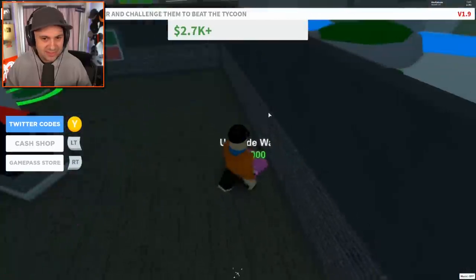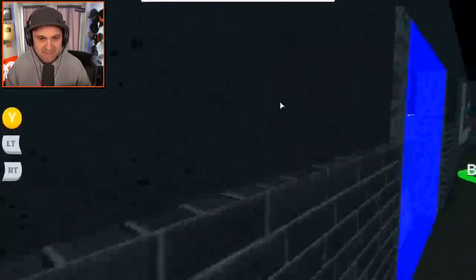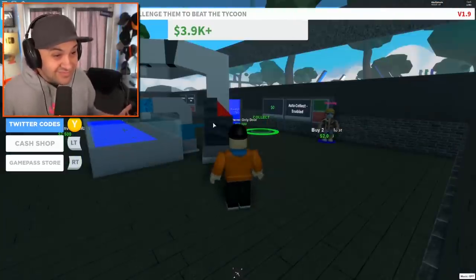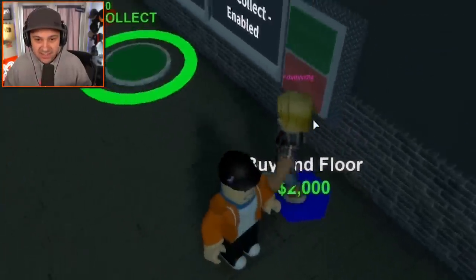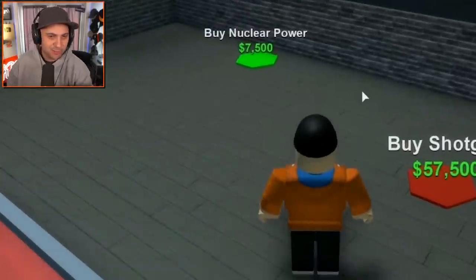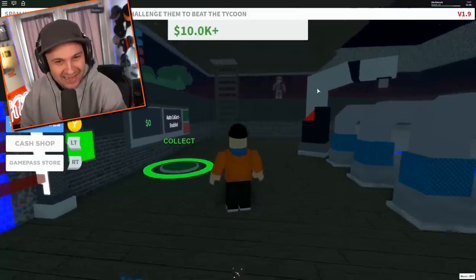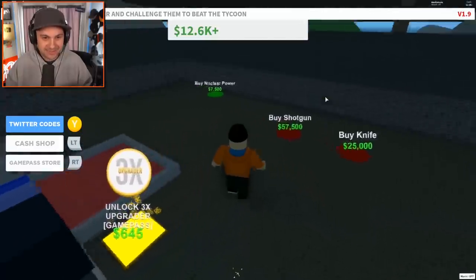Let's buy a death dropper. Let's upgrade our walls — look at these walls, these are the finest walls money can buy. I keep upgrading my walls, I don't know if they actually do anything for my money earnings. I can't even buy the second floor — he's standing on top of it. You gotta go, buddy. I want this nuclear power — kind of scary. So I bought the owner door. He's just standing outside with his sword. Let's buy some nuclear power.